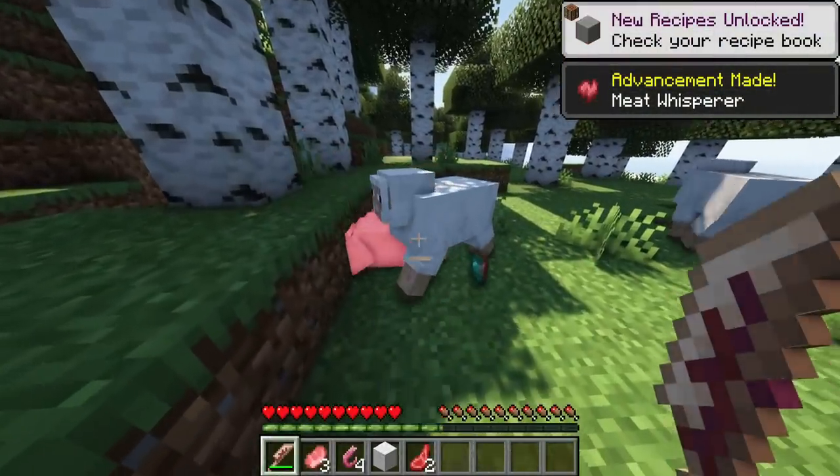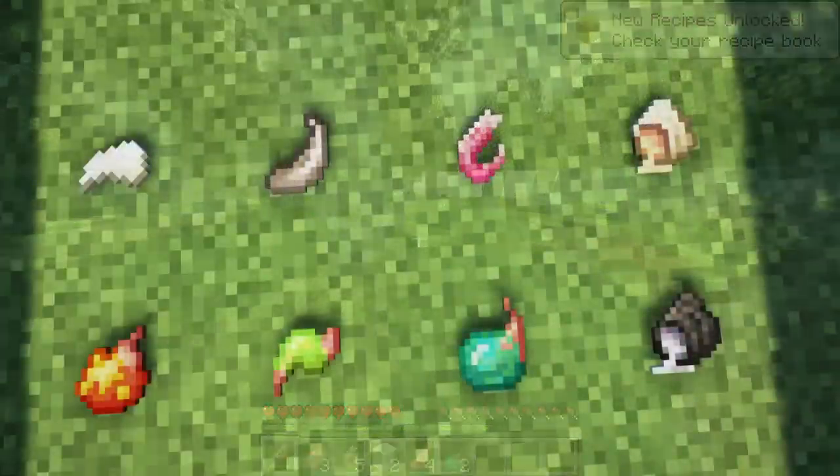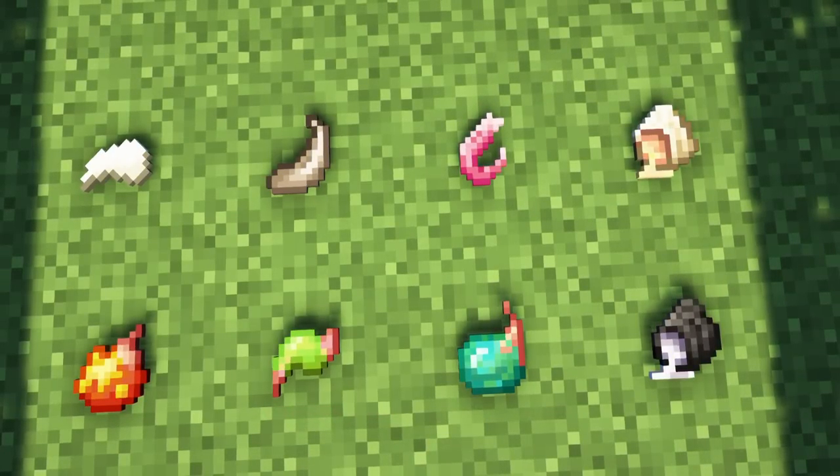The bone cleaver will give you extra drops when killing animals. The most common drops are the sharp fang, sharp claw, sinew, bone marrow, withered bone marrow, and bile gland, toxic gland, and volatile gland.